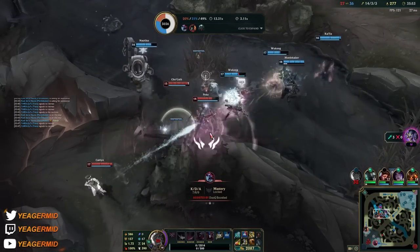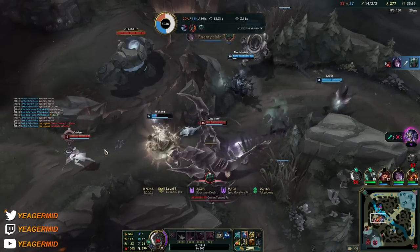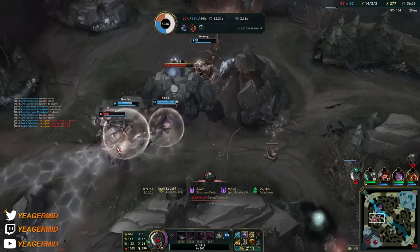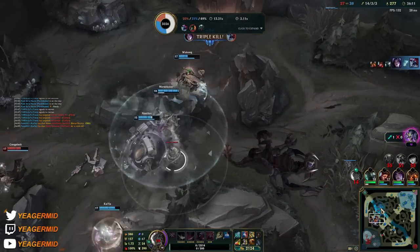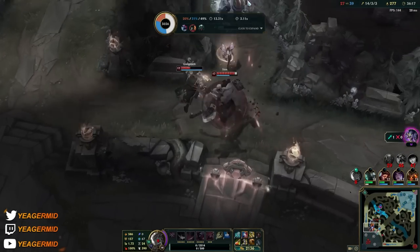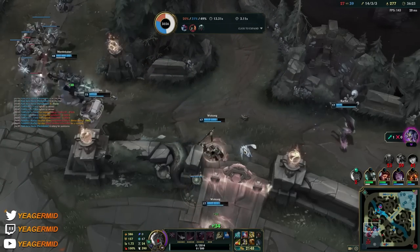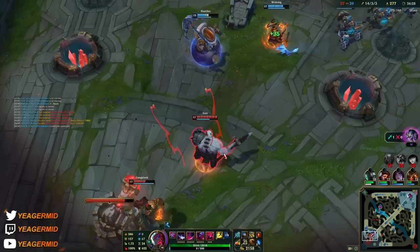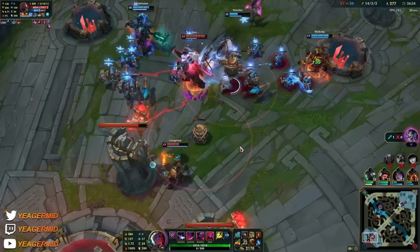Wukong — okay flash is down. Wrong target, Wukong is dead. Oh that's a good hook! I think they might be able to end, we have a wave coming in. He actually trolled that Sion ult — I don't know how that cancelled out, but they could have killed the Kaisa. I think it was DB who trolled the Sion ult somehow. Honestly I have no idea what happened.